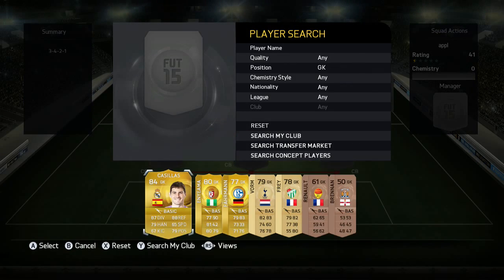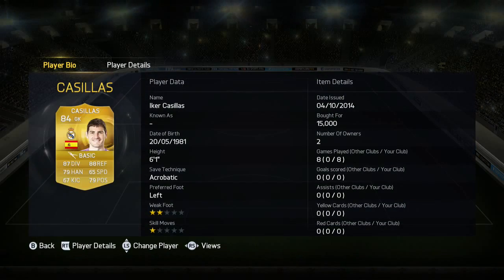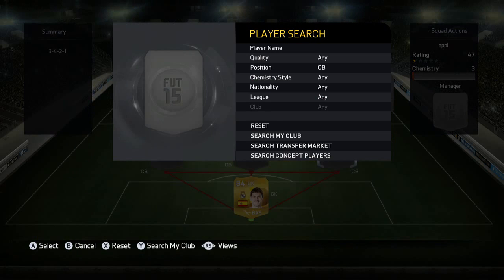Let's jump straight into the goalie. We're going to be using Iker Casillas, who personally was a good shot stopper, but this guy has horrible handling — 79 handling feels like it's in the 60s. He just cannot catch anything sometimes. But overall he was a very good shot stopper so I did enjoy using him, though there were some iffy moments with him.